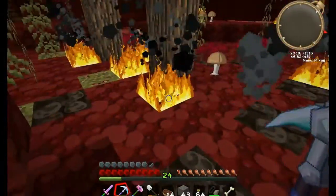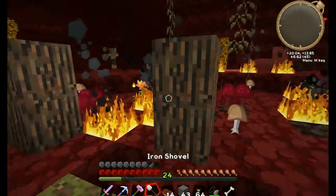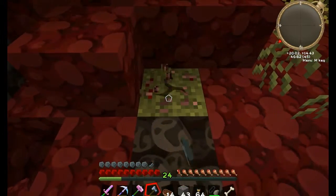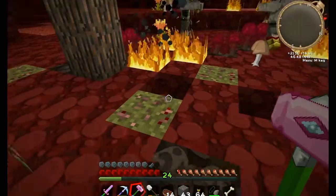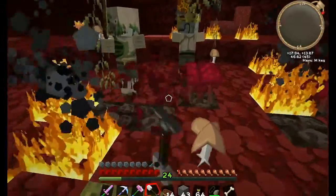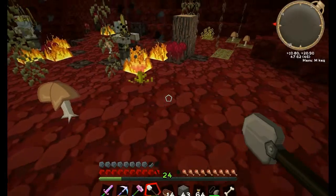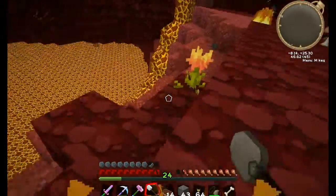I want to get as much nether wart as possible too. What the hell is this stuff anyway? Hellbark wood — that's freaking weird. You can't dig it either. Oh, burning blossoms! So if you break it you catch fire — I didn't know that. If you touch it you catch fire, you break it you catch fire.